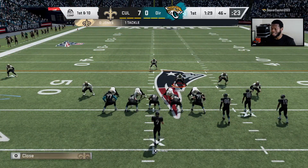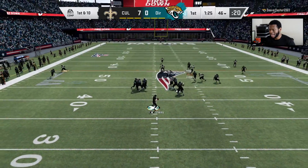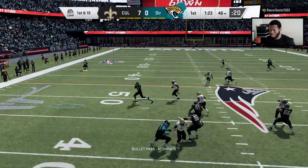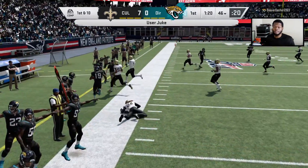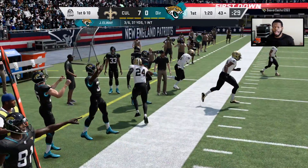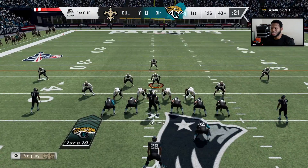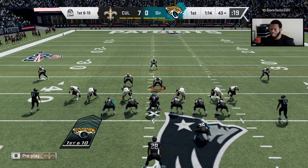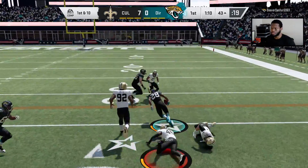On another note, some people think that Bulldozer X-Factor ability is too overpowered. Like, I was thinking about it — that's why we got abilities. If you don't want to get dominated in the run game, all you got to do is put Secure Tackle on your linebackers. I think right now the meta might be abilities on defensive linemen because everybody wants a good pass rush, or abilities on cornerbacks because everybody wants to stop the pass.